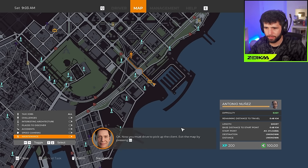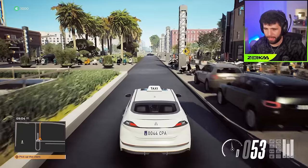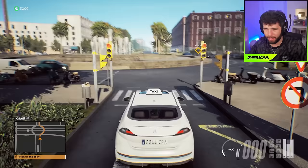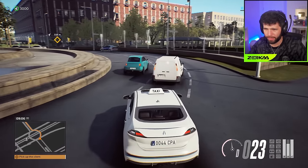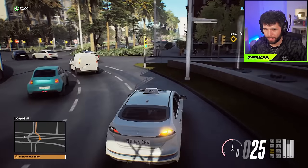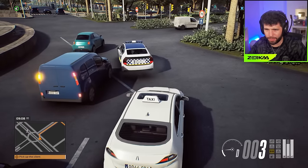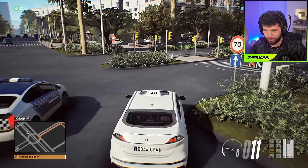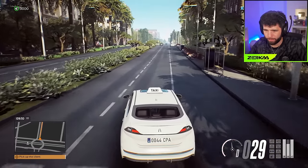The final destination won't be immediately available - it'll only be revealed once the client is in the car. Now drive to the GPS route shown on the mini map. Our first ever real taxi job! You have to follow traffic laws too. Oh wait - it's a European city - I'll be driving on the wrong side of the road! He's indicating but I want to get over to this side. It's green! The police car can't drive - it must be the lights.